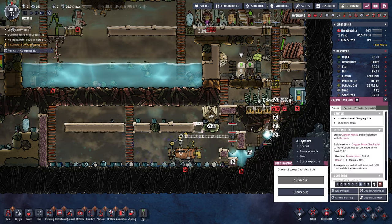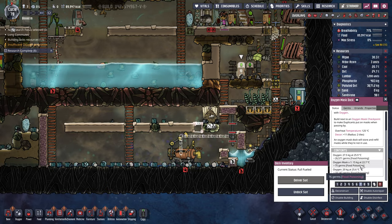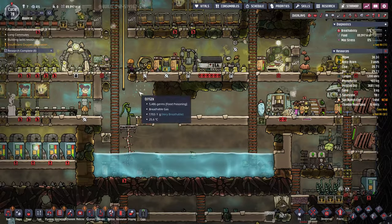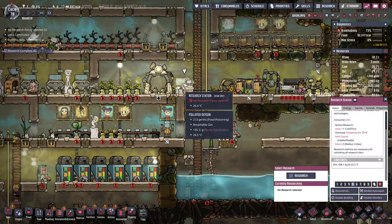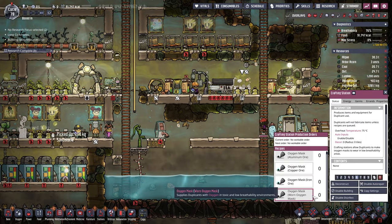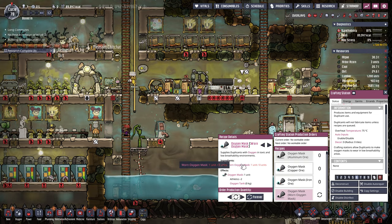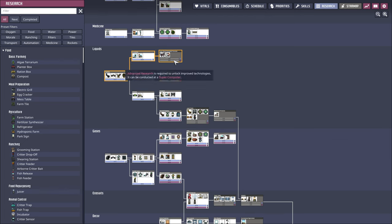What are these masks doing? I think they get worn down. I think we want to repair them here somewhere. Crafting station — worn oxygen mask, repair — forever. And more research.